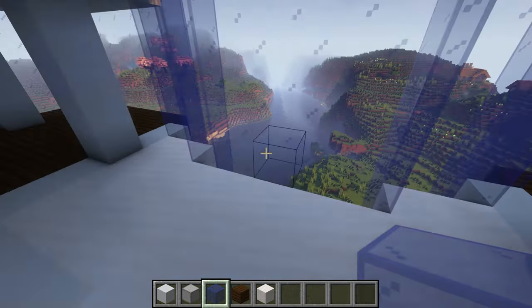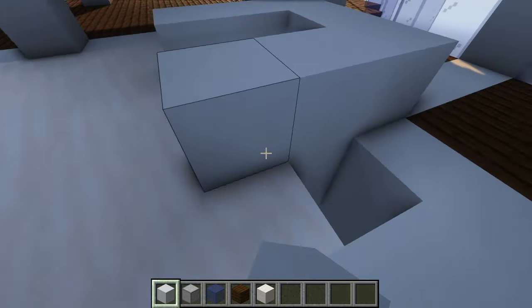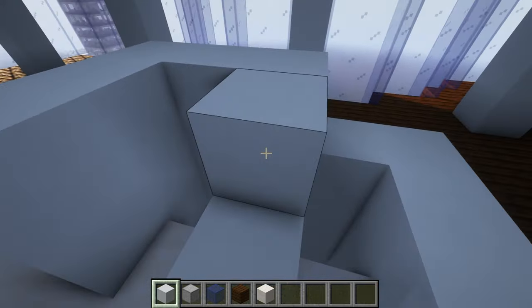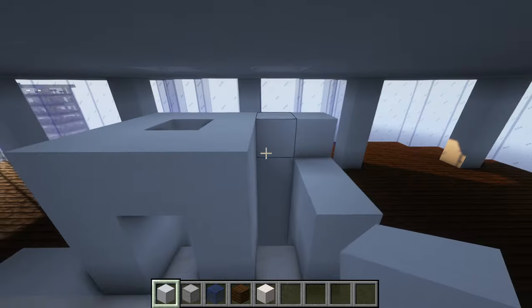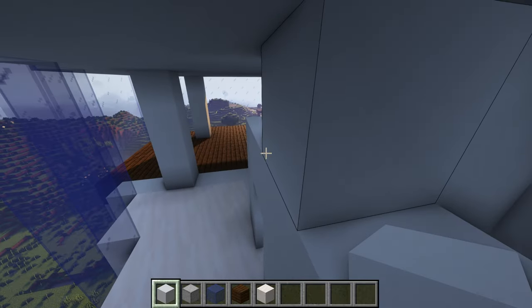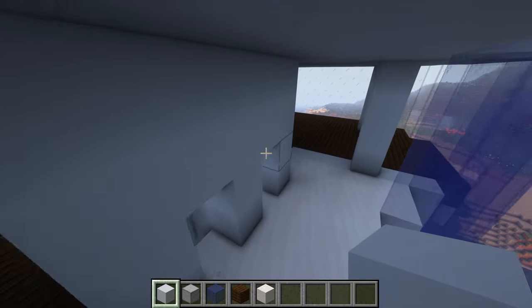I figured out what I need to do — well, kind of. I know what I need to do now for my mezzanine level. I need to switch the elevator on this floor instead of the floor above it, because it'll look weird if it has the elevator jutting out on the side like that.